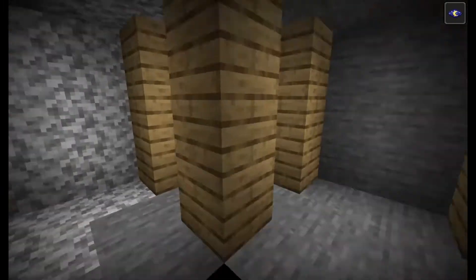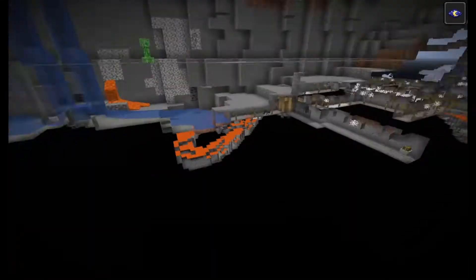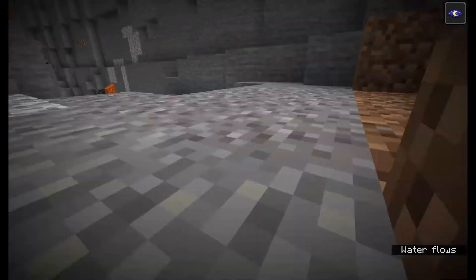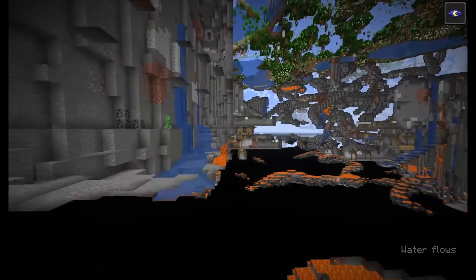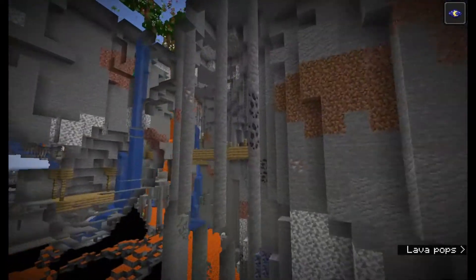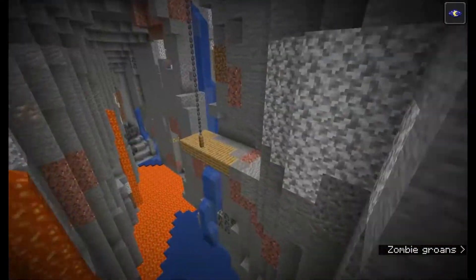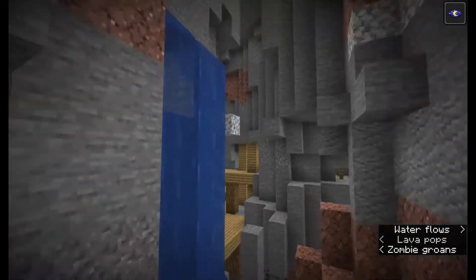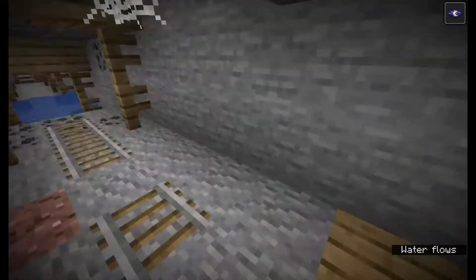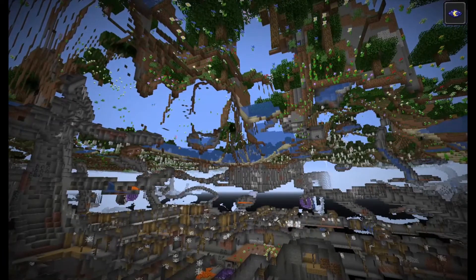Also, a thing about mineshafts — if a mineshaft extends out into a ravine or cave system, they now have a fence with a chain that goes straight up, which looks quite nice. That's basically all there is to 1.17 that I can remember. I hope you enjoyed — enjoy 1.17 on Tuesday, have fun!